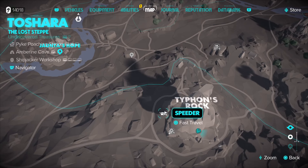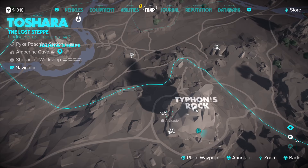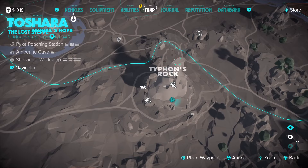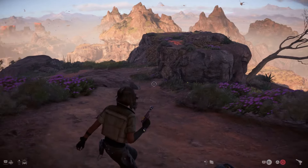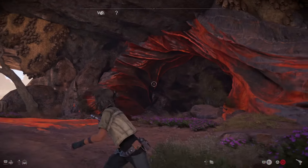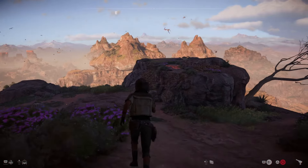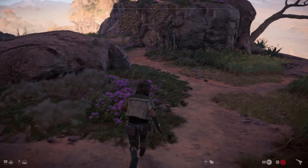Or next to where my speeder is here, and you can climb up. If you're climbing and coming up this way, run around the mountain. If you're coming around that way, run down that side. But in either instance, you should come to a big cave entrance like this.